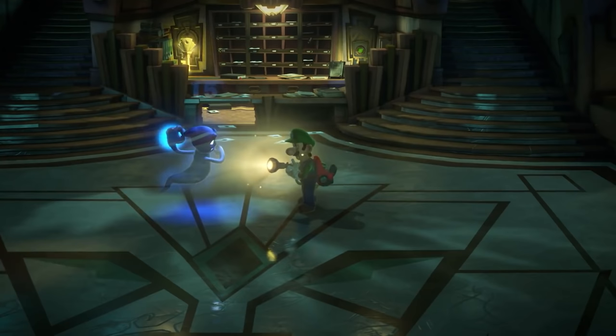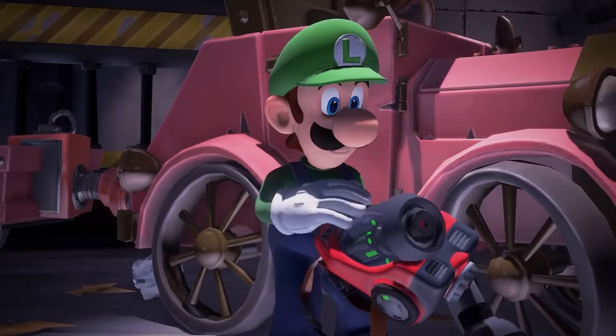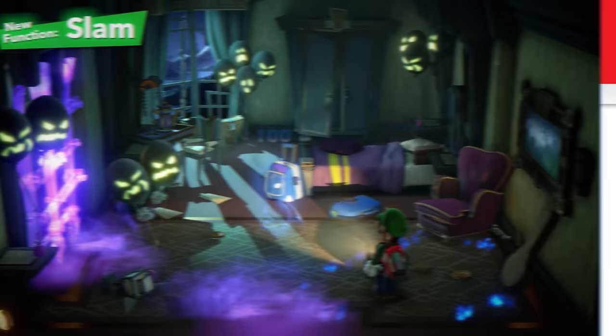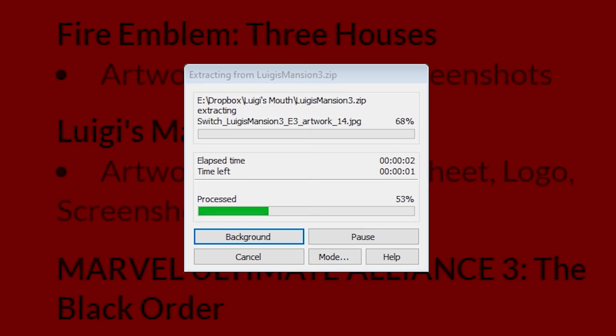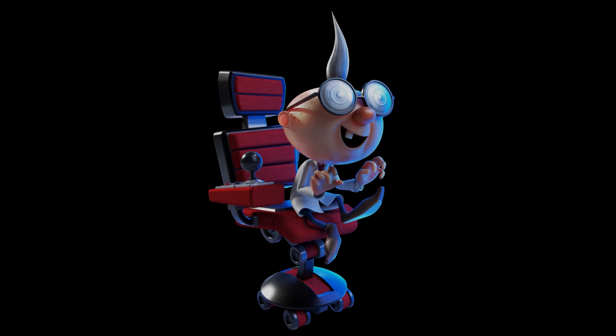It would have taken something tremendous to derail this day. Unfortunately, that's exactly what happened. Right after that Nintendo Direct ended, Nintendo, as they often do, released a bunch of promotional artwork for Luigi's Mansion 3. And hidden among the dozen or so high-resolution renders that they released was one deeply troubling image.